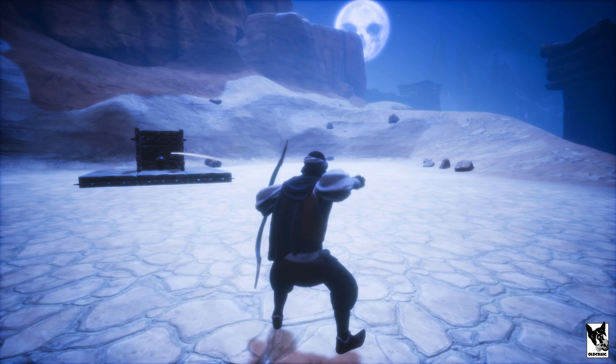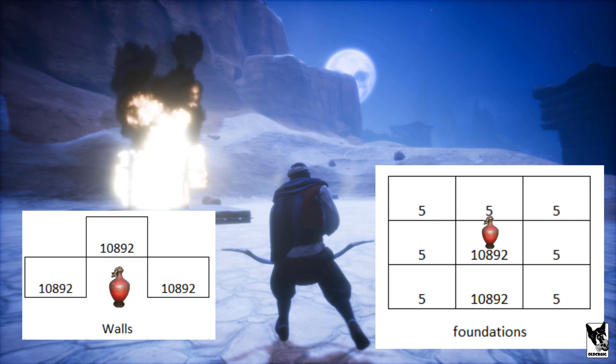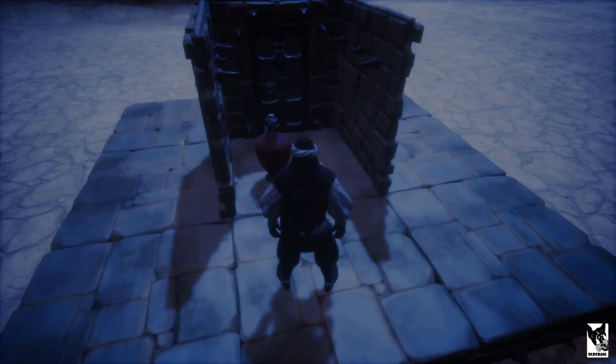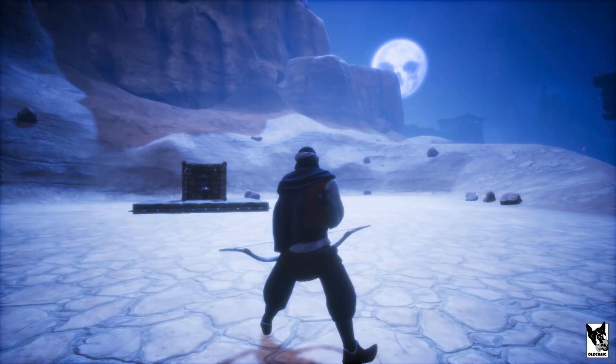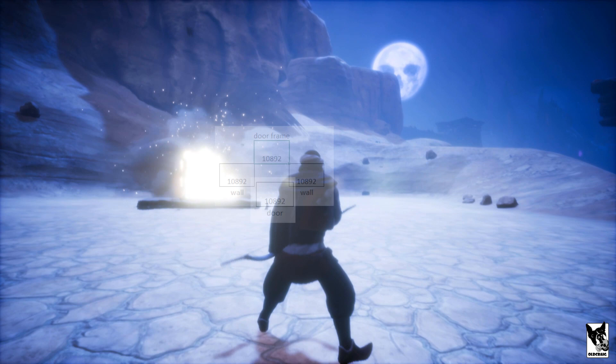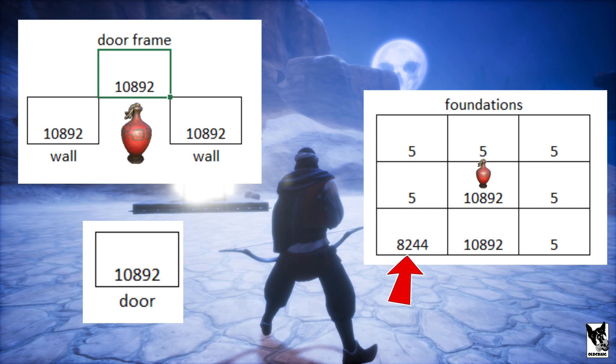Let's take a look at how that translates when we add in some walls. One wall is facing towards the explosive and the other two are facing away. The explosive causes max damage to each of the walls, so we can conclude that each wall has the same durability regardless of which way it's facing. Of note is the damage to the foundations — the center foundation took max damage as did the center bottom one, but all the others took five. If we add in a door and a door frame, we get the same results — the door frame and the door took max damage. Another anomaly: the left bottom foundation took around 8k damage while the other foundations only took five.